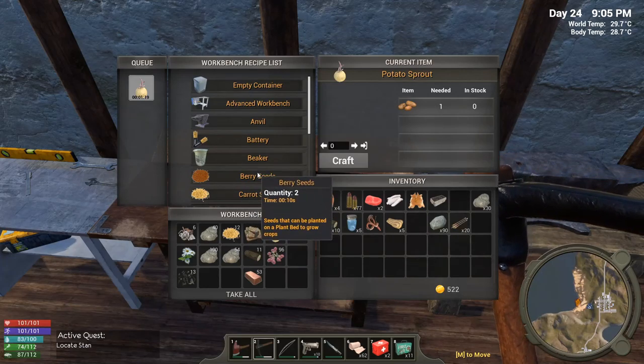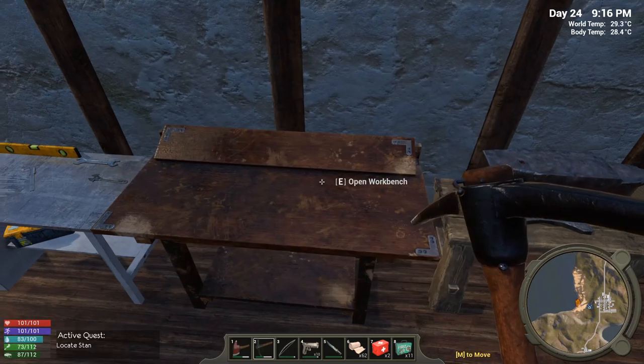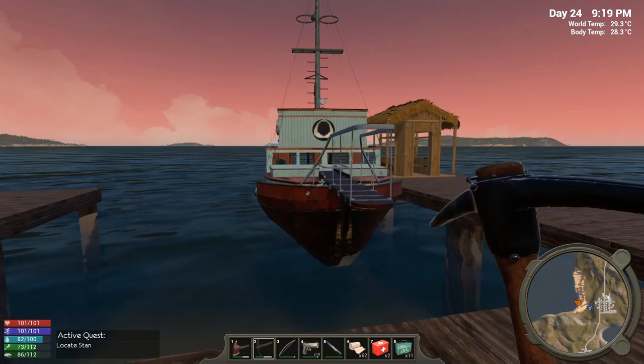We've got 96 berries — let's make all of those into seeds. We're mass producing. As soon as I have enough vegetables and fruit to make more than I need, I'll let the surplus spoil so I have garbage to make more crop plots. I've got 192 berry seeds and that's enough for almost two crop plots once it spoils out. Somebody's saying the Orca is the boat from Jaws — and those are the jaws of the great white. That's funny!